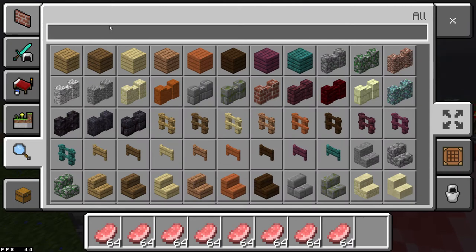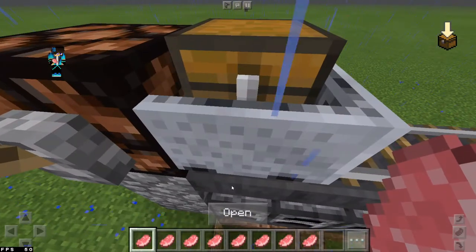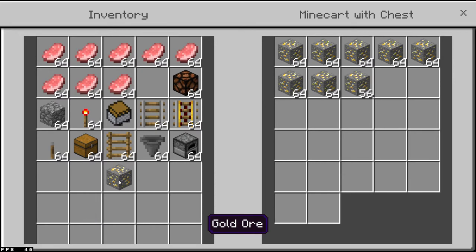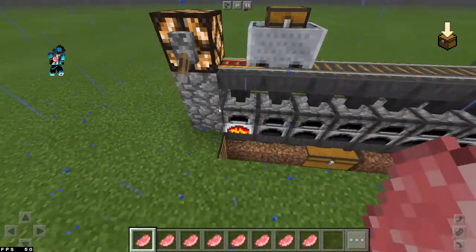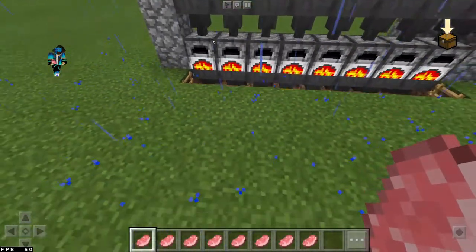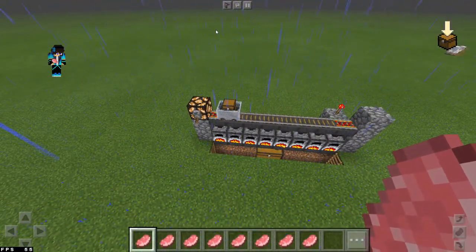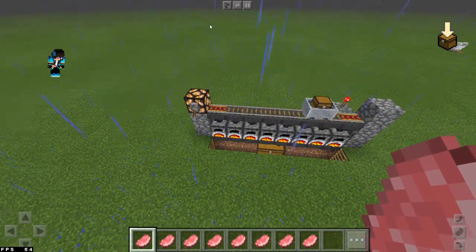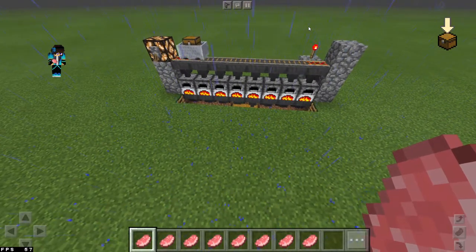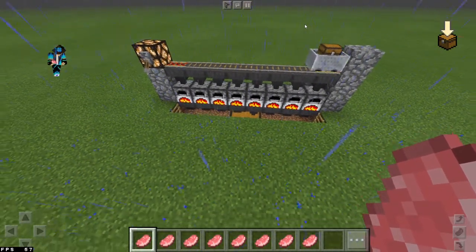Now that we've loaded the items in, if I just put all this in here and hit the lever it'll send the minecart off. One furnace may have a little bit more than the other, but it's fine — it'll just keep going until you turn it off. It just keeps getting pushed back and forth. It's a pretty easy smelter design.